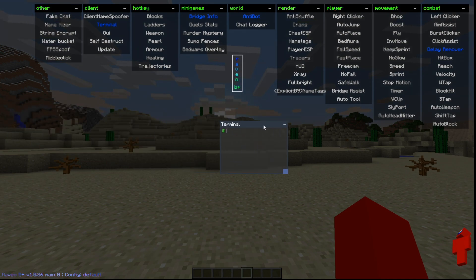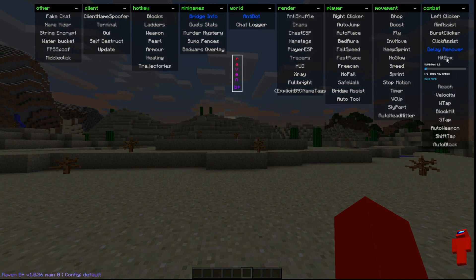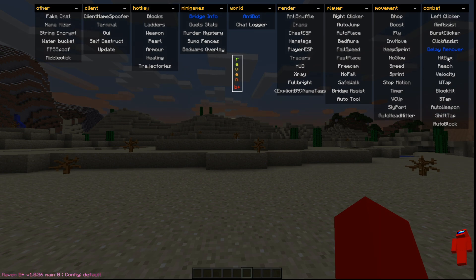There's also a terminal over here — you can use that if you want to, or turn it off if you don't. This client is pretty self-explanatory. You don't get a description when you hover over things, which is unfortunate, but if you don't know what something does, either just look it up or get better at the game.